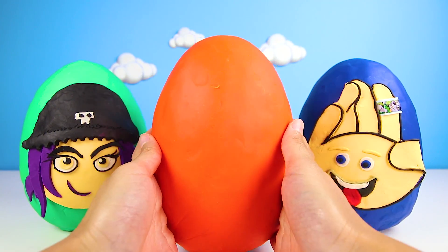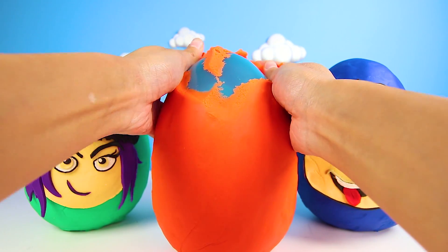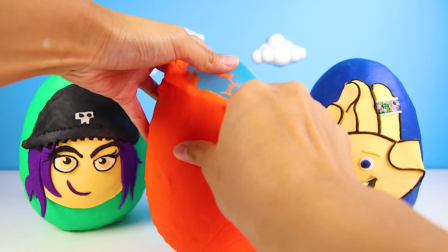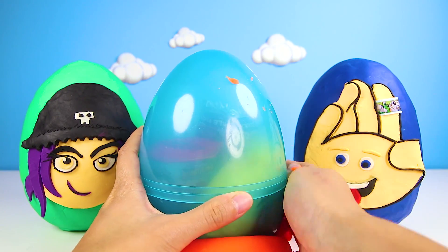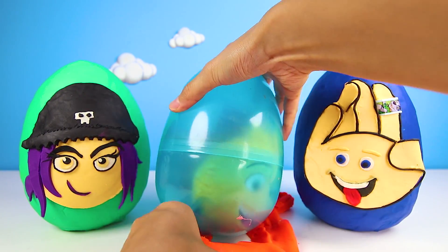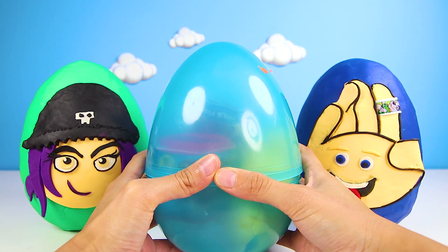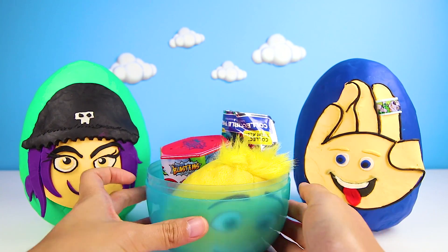Now we have to let the egg hatch. We have lots of pretty Play-Doh to take off. Wow, look at this big blue egg — it's under all of this orange Play-Doh. I see all sorts of amazing stuff inside. I can't wait to open it. Wow, look at all the awesome surprise toys.